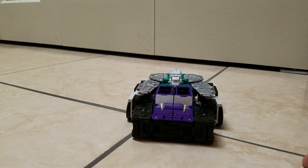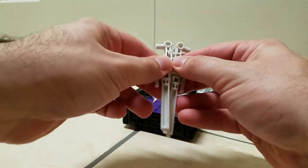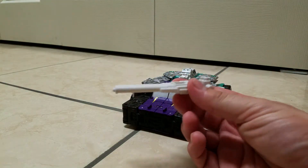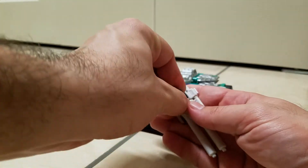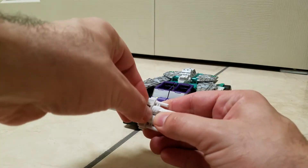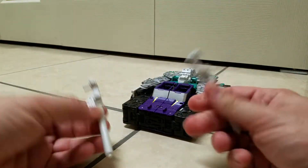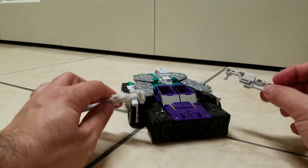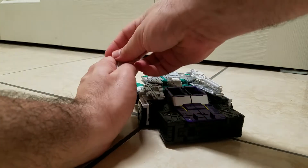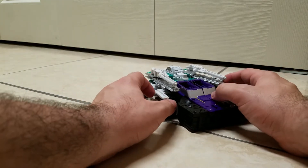Sixshot also comes with two accessories — two blasters that can be combined together into a Titan Master Carrier Weapon by connecting them with the pegs. Each mode has its own specific way to use these, and for car mode you just plug them in the back, basically arming the car mode with blasters.